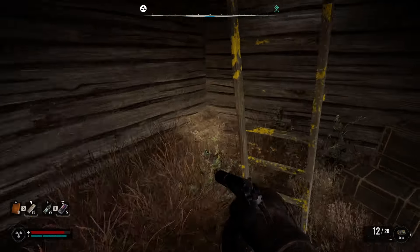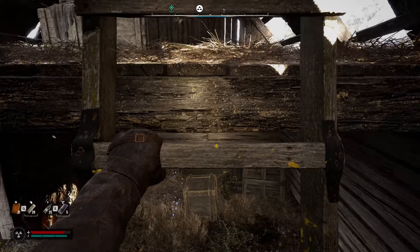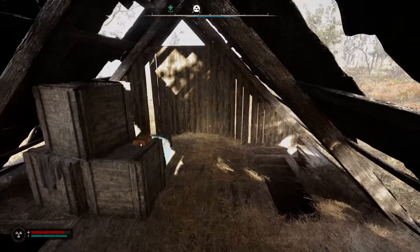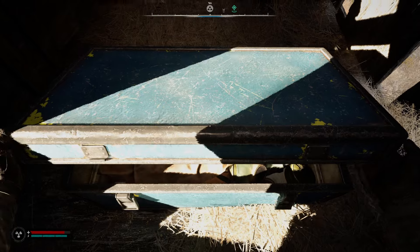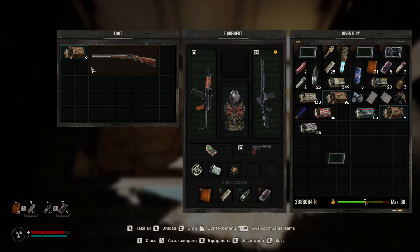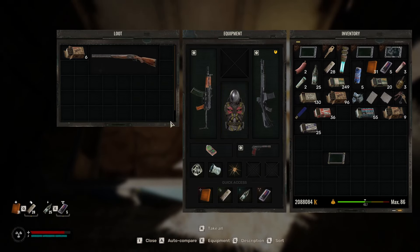The stash is up here — you've got to take this ladder. Up here we've got some ammo and we've got this chest.